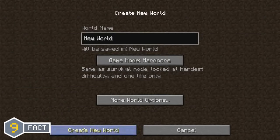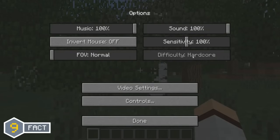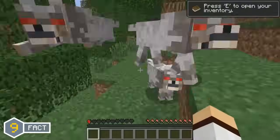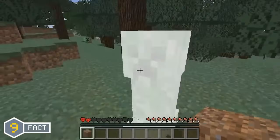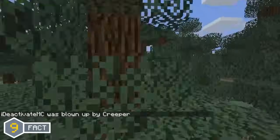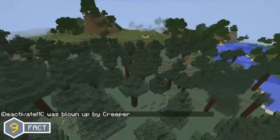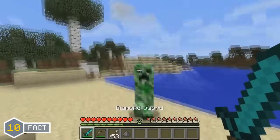Minecraft Hardcore was added in the Minecraft 1.0 update. It is a game mode where your difficulty is locked to the hardest difficulty and was previously known for your world being deleted when you died. But in the Minecraft 1.9 update, rather than the world being deleted upon death, the player would actually be put into spectator mode so they can look at the world one last time.